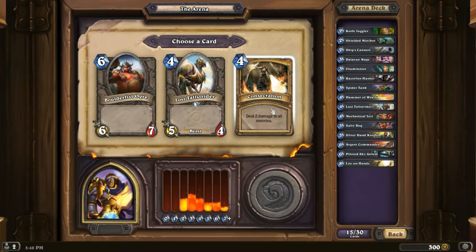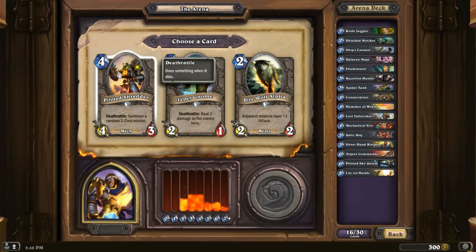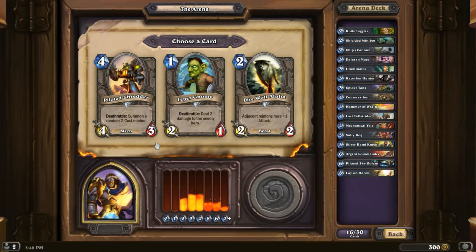I'm going to take it — it's probably a bad idea but I'm going to take it anyway. I've only got three two-mana cards. Direwolf Alpha could be nice, especially with Silver Hand recruits. Piloted Shredder is okay — two-cost minions can be pretty good. I think I'll go with Direwolf Alpha because my early game is short; you don't normally want to play this on turn two, but I need some options.